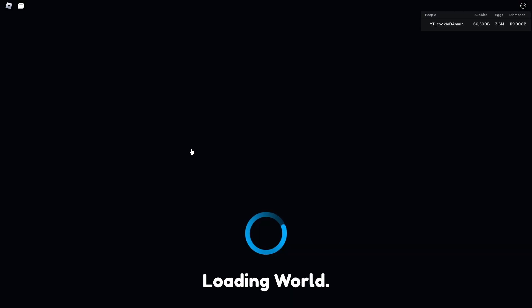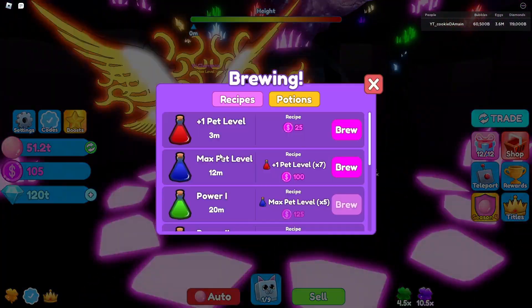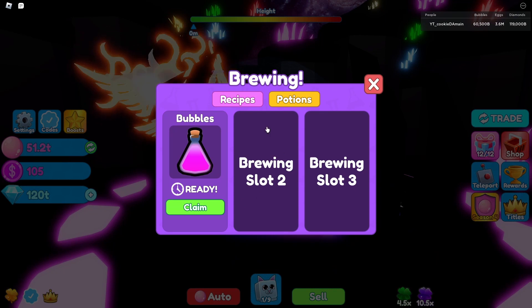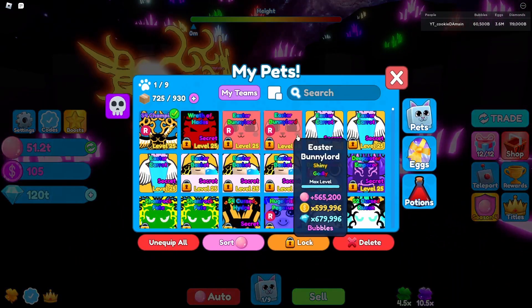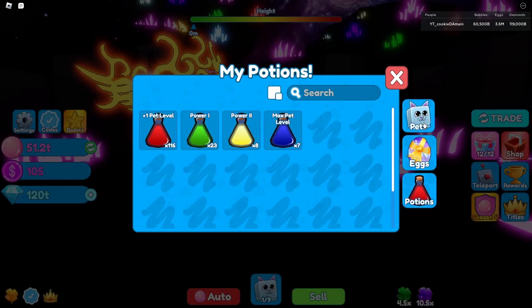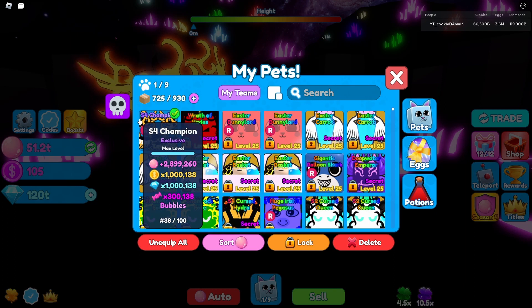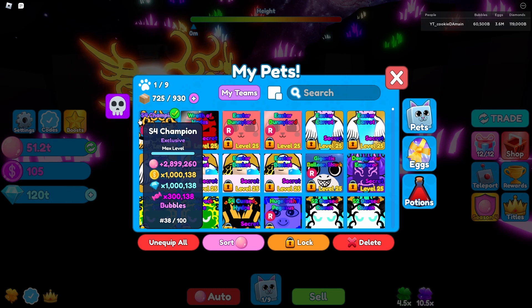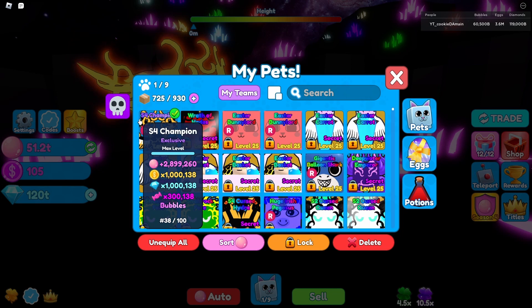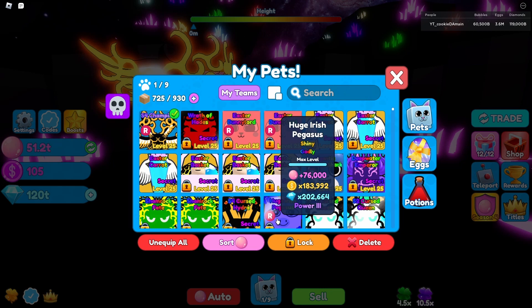I have a potion in the brewery right now and it is a bubble potion, so of course we're gonna check out the pet stats. I'll go into Bubbles Potions — go to Potions, Bubbles — and boom. The stats are 2.8 million bubbles. Holy moly, that is insane. Everything else has stayed the same because I just put a bubble potion, so they fixed the bubbles, but this is insane.